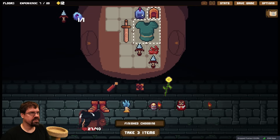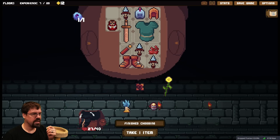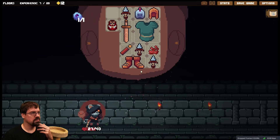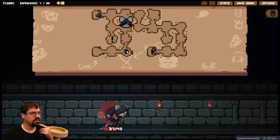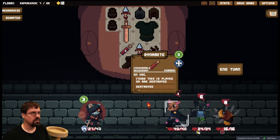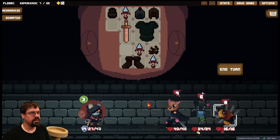I want to put this up here, that's great. I want the dagger, I want this, this, this and this. I want to use this on that — we'll do that next turn. Oh god, but it multiplied — ah.